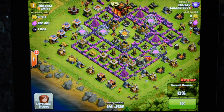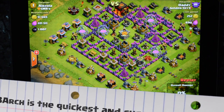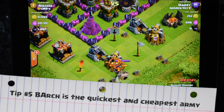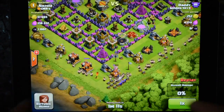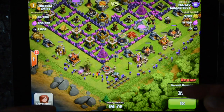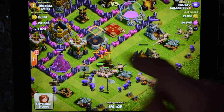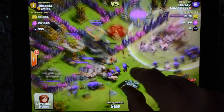The most efficient army you can use is barbarians and archers, with the addition of some wallbreakers. Barbarians act as tanks — they can take a lot of punishment — and archers use their ranged attack to destroy buildings on the outside and also to fire over the walls. That's exactly what we're doing here: firing over the walls at the dark elixir, with wallbreakers to help break through.